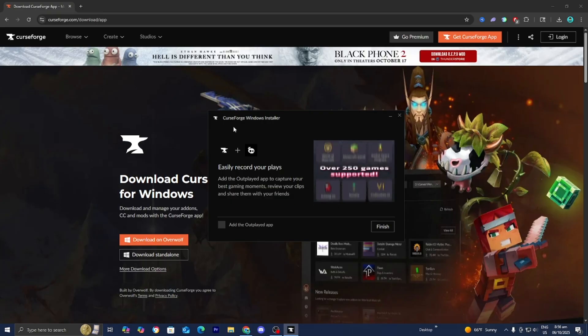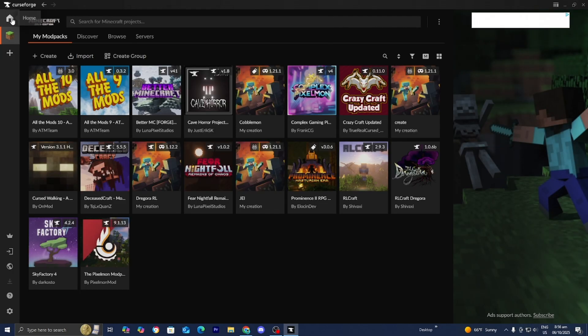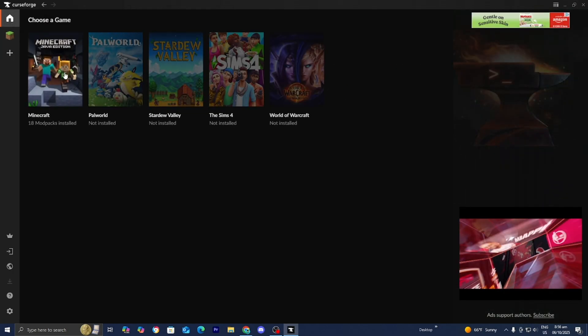Once you've installed CurseForge, a menu like this will appear. Go ahead and press Finish. It is now going to open up CurseForge for the very first time. If it's your first time downloading CurseForge, it is going to ask you what game you want to play, so go ahead and select Minecraft.